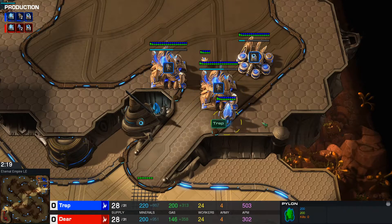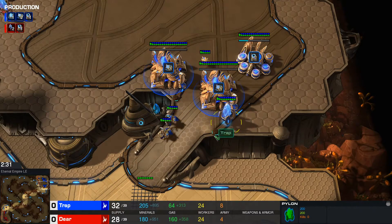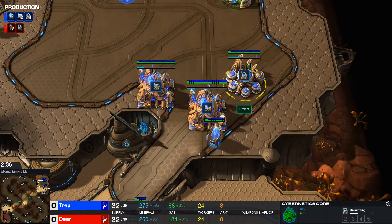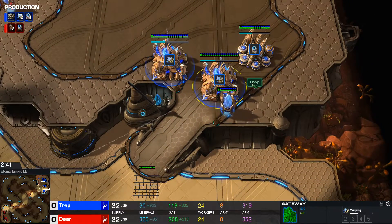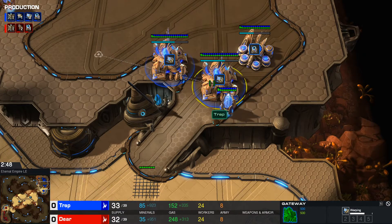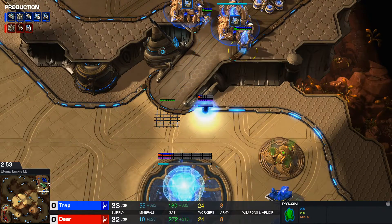With Trap building this pylon here, sure, he makes this pylon more vulnerable to any kind of stalker wall pops, but how much do we really see that these days? In general, it's just slightly better honestly. This newer wall just provides a lot of utility. The Cybercore is still in a safe position, and perhaps these gateways can't be attacked easily either. So if there's a proxy robo, this also might be a better wall.